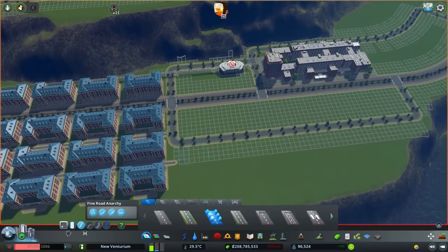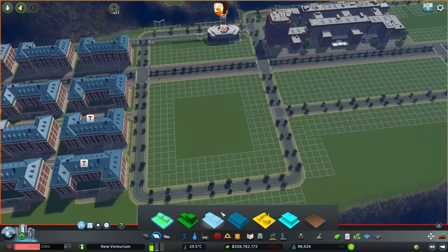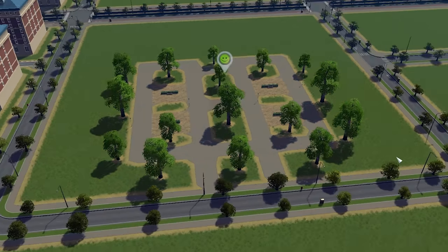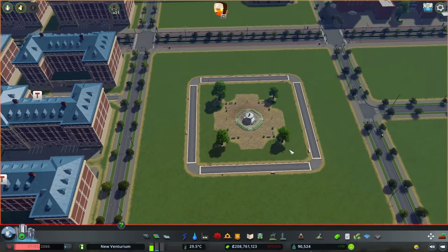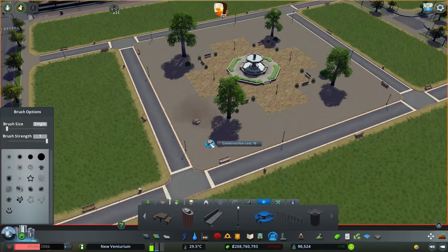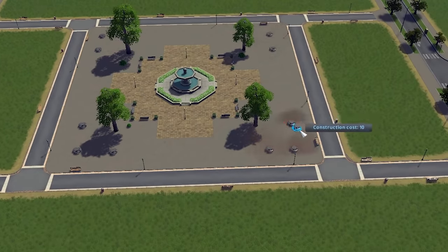It's a double-edged sword making the dormitories boring, because if the dorms are boring, that means the students will go out and spend money, which is exactly what we want. Right beside here we should have some kind of stores — corner stores, fast food joints, all that jazz. So we need to zone up some commercial. Then we have this entire space in the middle — how about a custom fountain area? Surrounded by stores, with some concrete and picnic tables. Everybody will run to the store, grab food, sit here, and spend money. They're students — not a care in the world.